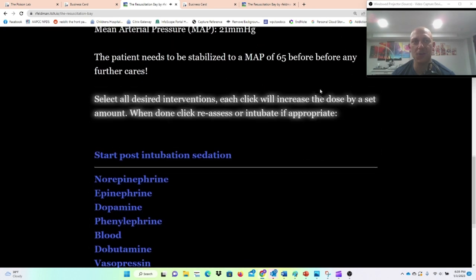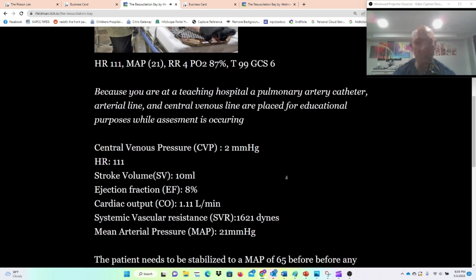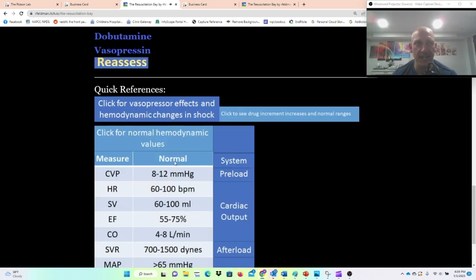Let's scroll all the way down. What do those mean? If you're not familiar with invasive hemodynamics, these are the measurements you might get in a cardiovascular ICU patient who has a Swan-Ganz catheter in — you can measure their preload, cardiac output, and systemic vascular resistance. If you're not familiar with the values, you can go to the bottom and click for normal hemodynamic values.